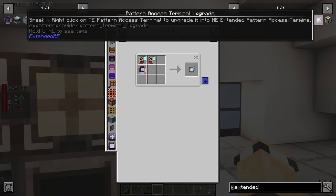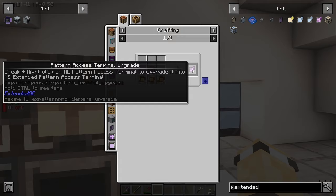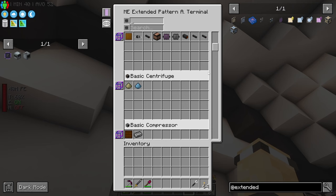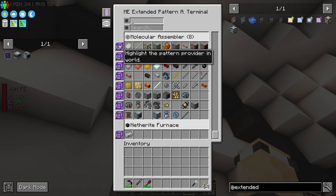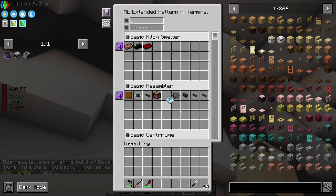We've got a pattern access terminal coming in now. I assume we do, but I don't know what it does to it - that's what we're going to find out right now. Pattern encoding, pattern access... oh okay, that's pretty awesome right there. Highlight provider - oh please say I didn't just crash my world. I did. Brilliant - okay, don't click the visualize button.